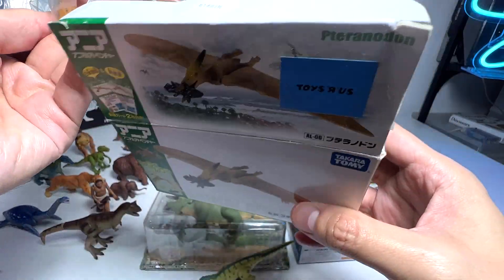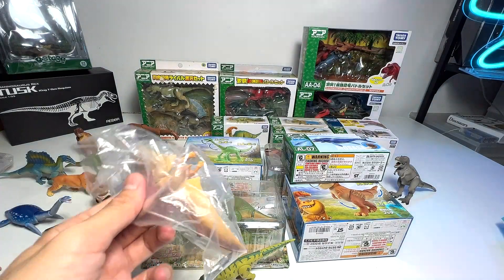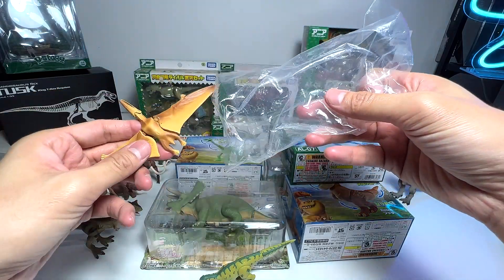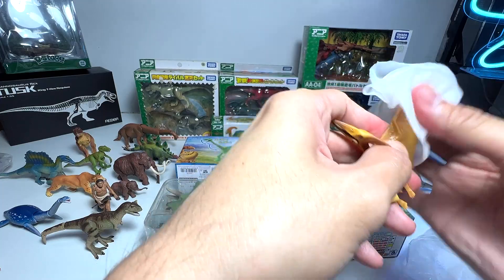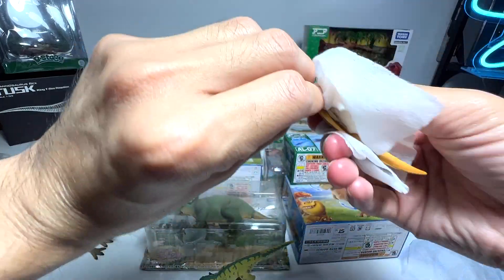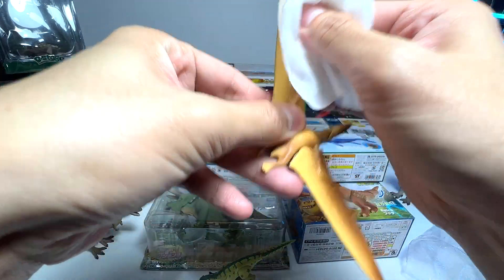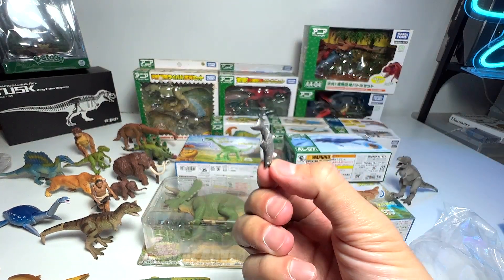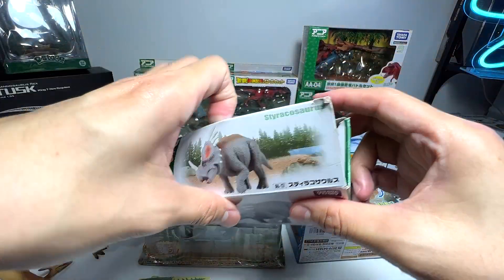When I get my new shelf I will definitely display all of these Takara Tomy figures. Next is a Tyrannodon — this one actually comes with a coelacanth, which is a fish. This figure is also slightly dirty so let's clean it up. I think we haven't taken this figure out for such a long time. I don't think this fish actually belongs to this prehistoric animal though.